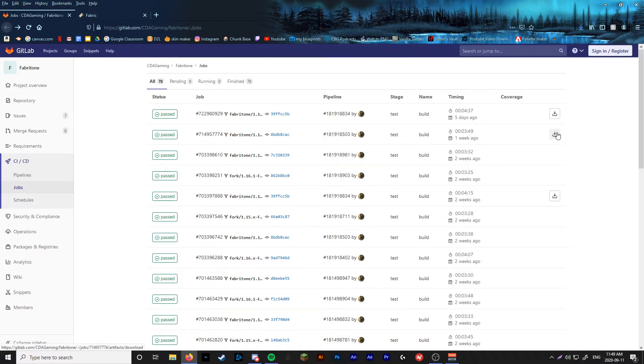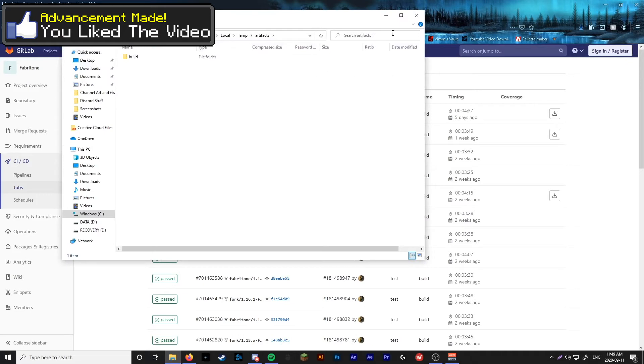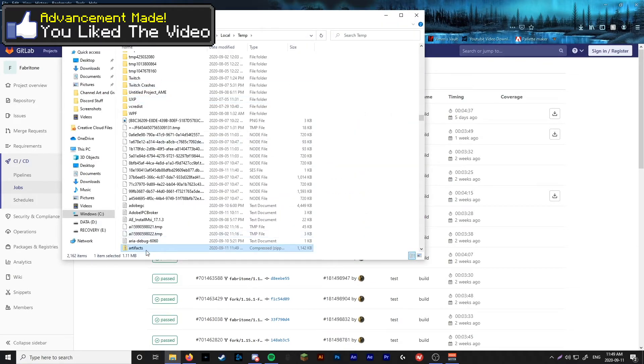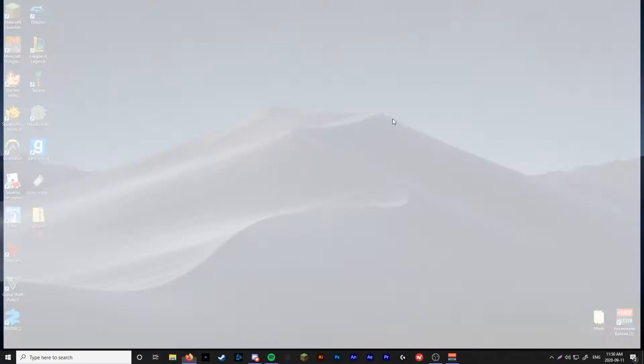Alright, so you're going to come over to the download button and press download. It's going to come up with this file. This one will be downloaded somewhere different — close that, go over to your files, press 'Open in folder', and this is the file you just downloaded. You're going to want to drag it onto your desktop. Close everything now — you're done with Firefox.